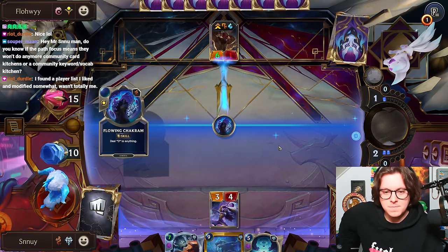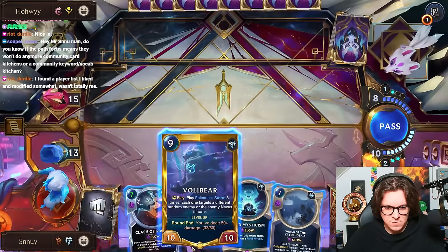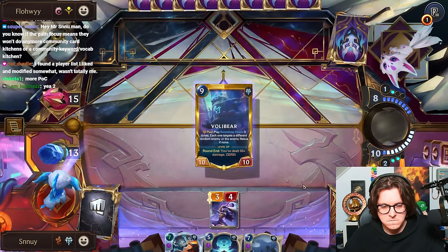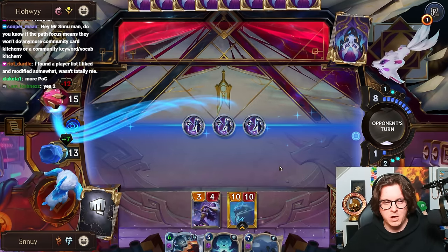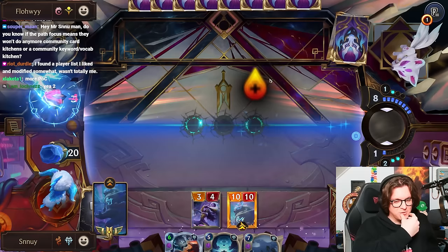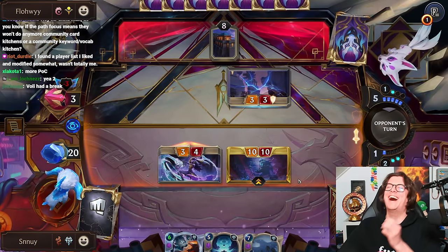Boop. Boop. You deal how much damage to the Nexus? Wait, we have 2 active, right? Steals 12 to the Nexus. Now we have 2 cards that could be lethal. But a single Concussive Palm does it. It's a little bit worrisome because Lee Sin still OTKs us. This is an interesting game though — you usually don't get those against Lee Sin Akshan because you just die on turn 6 or 7. Voli had a break. Voli had a Kit Kat Classic.